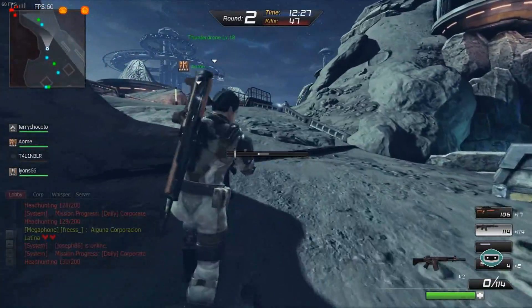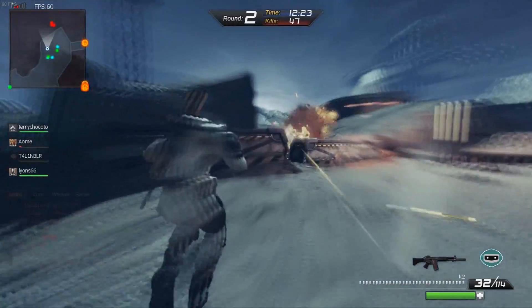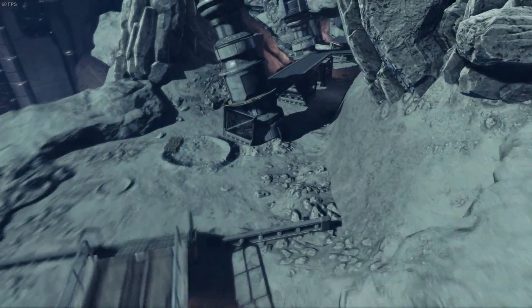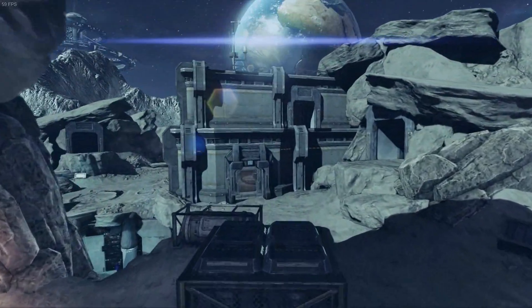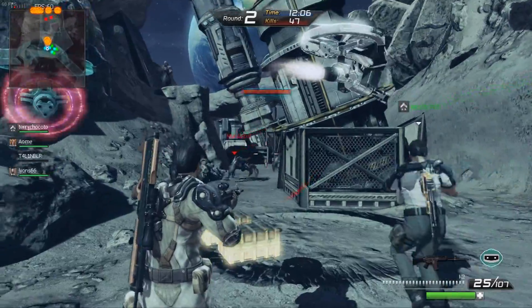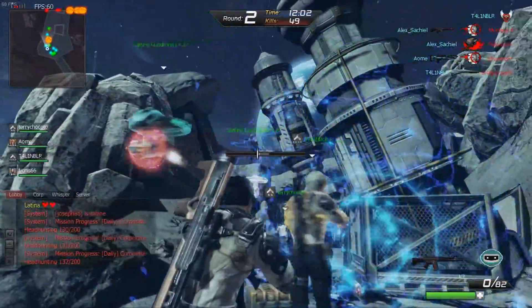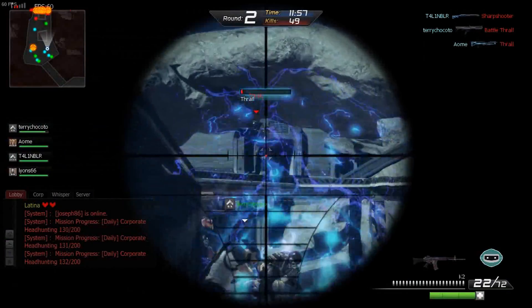El juego está bastante bien. Me gusta mucho el diseño de los mapas — como pueden ver, están diseñados bastante bien. En este estamos en una como base lunar, haciendo una operación de asalto. Ustedes pensarán por qué no llevan cascos de astronautas; es porque en el firmamento del mapa se puede ver que estamos adentro de una cápsula con una atmósfera artificial. Y no miren por allá — pueden ver la tierra.